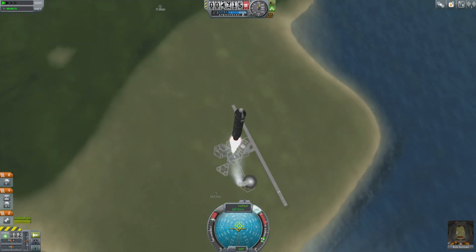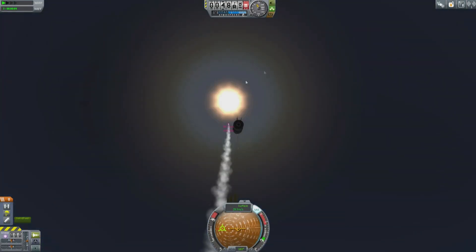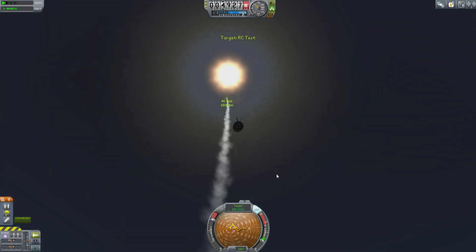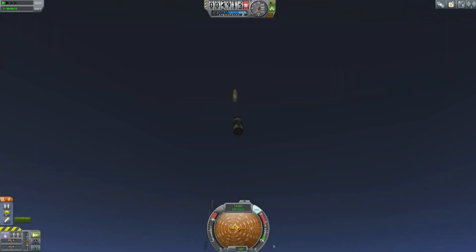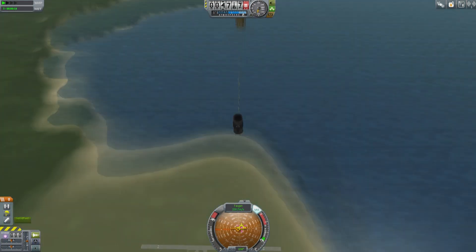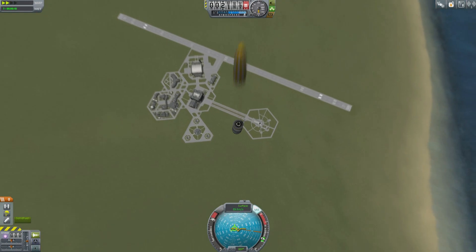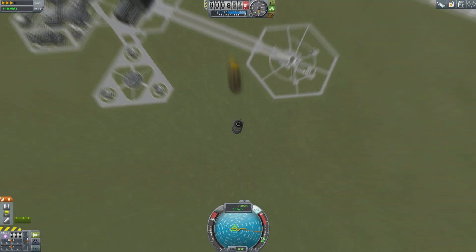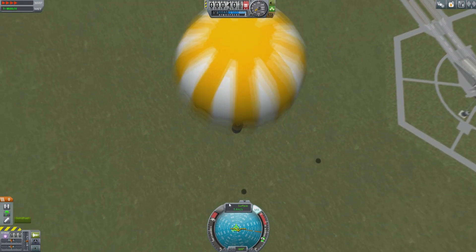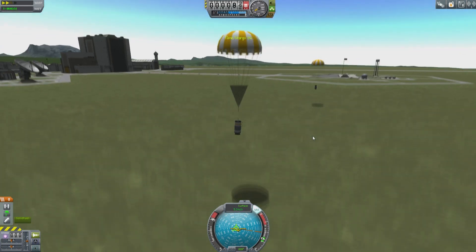Let's try that and see what would happen if we did follow these solid boosters all the way down. Very quickly their vertical velocity is arrested by those parachutes and gravity, and then they begin to fall back to Kerbin. With time acceleration we can do this very quickly. Physically there's no problem with these things — the physics works fine.